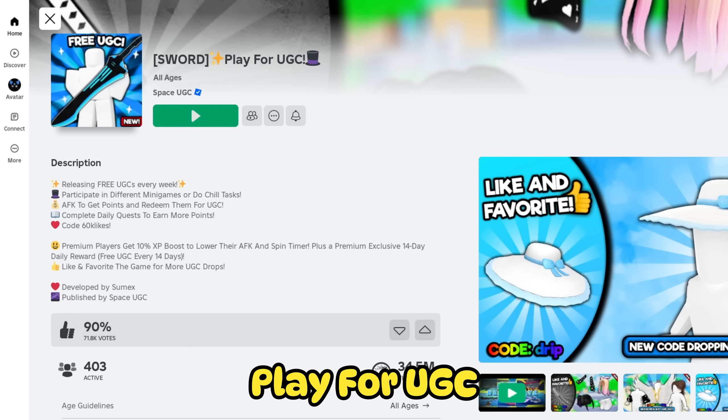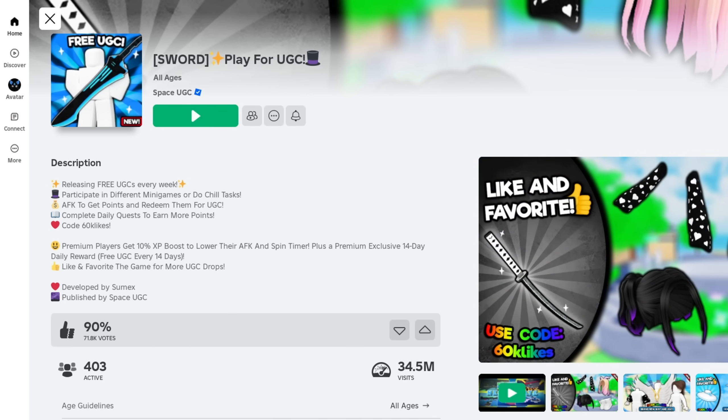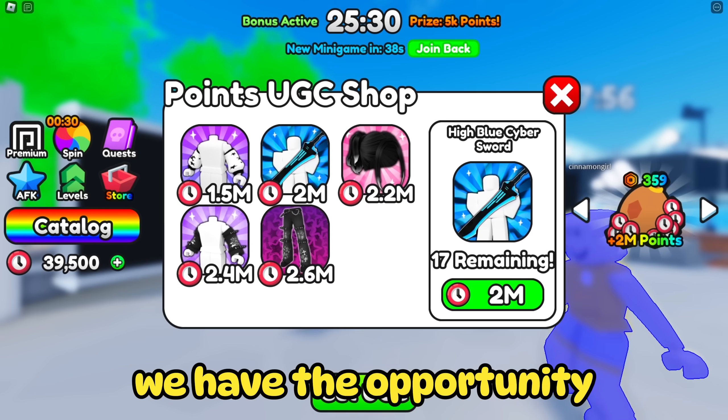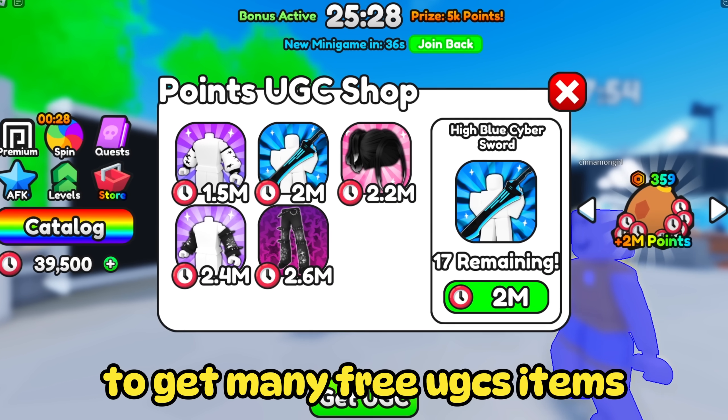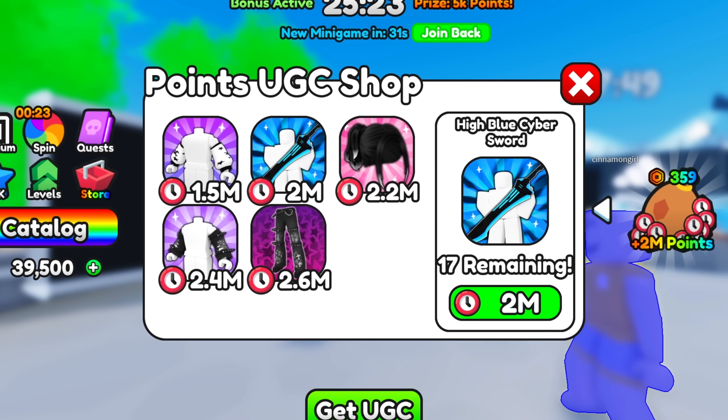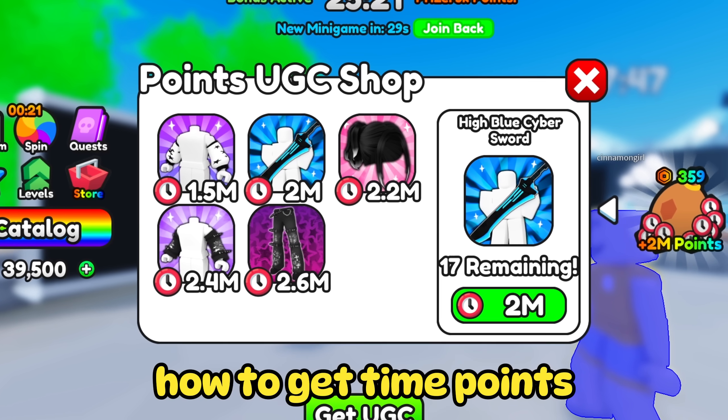Search Game Play for UGC. As soon as you join, you will notice that in this game we have the opportunity to get many free UGC items. All free items can be bought for time points. Now I will show you how to get time points.